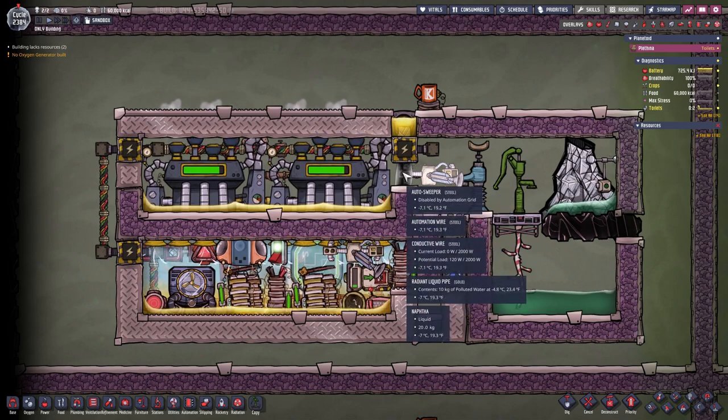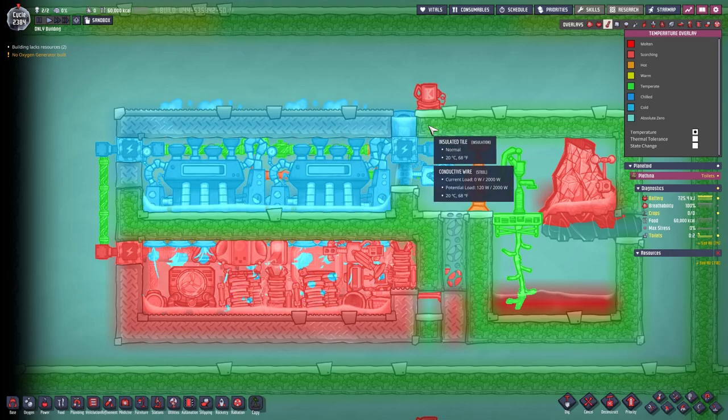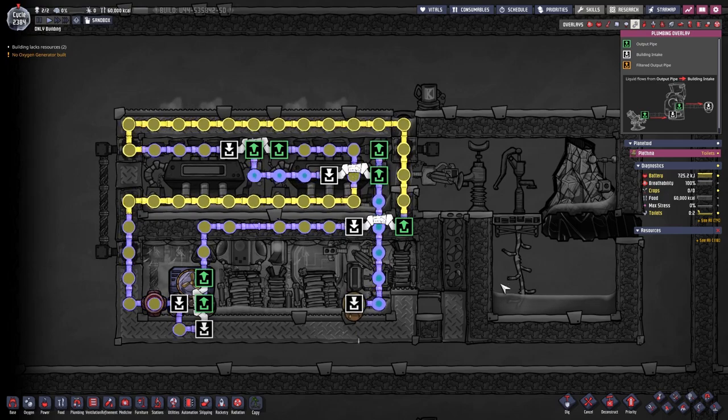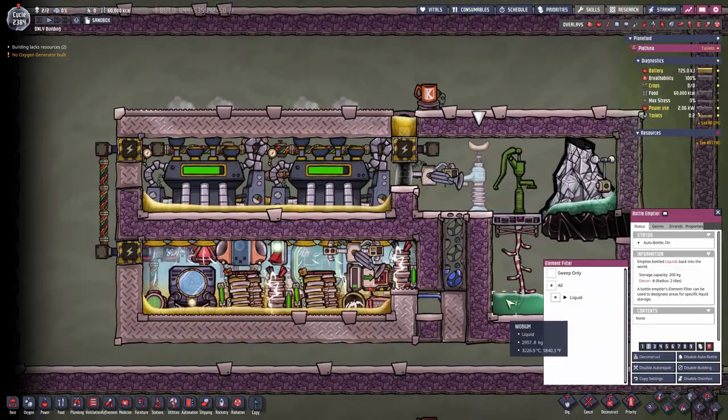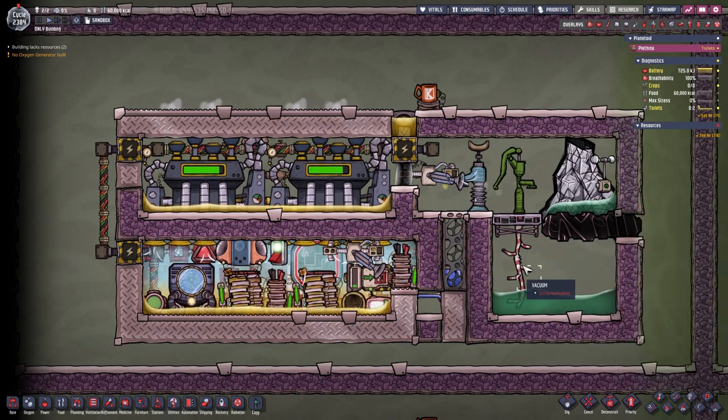The autosweeper is cooled with this blob of liquid, which is connected to the steam turbine, which is also cooled by this aquatuner down here with a simple liquid loop. The liquid metal is then dropped from this bottle emptier here into the mesh tiles.